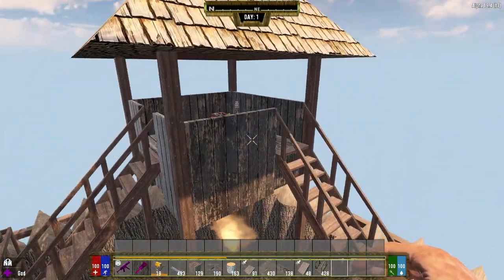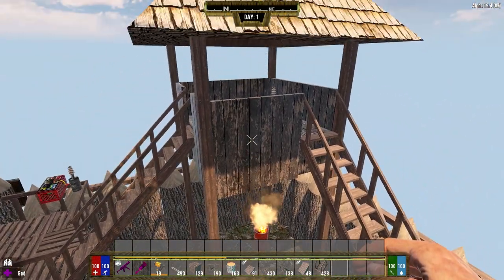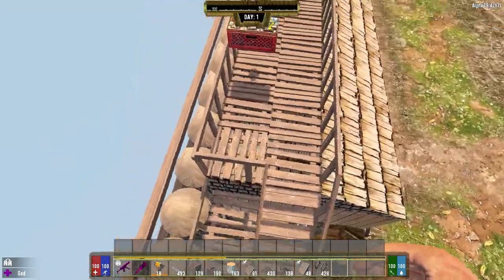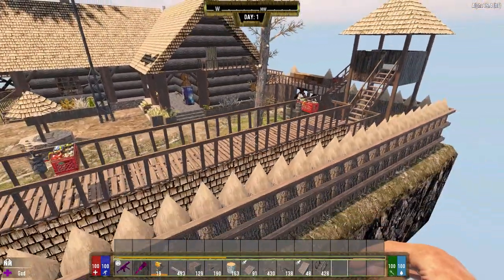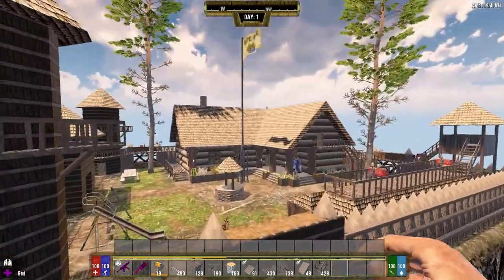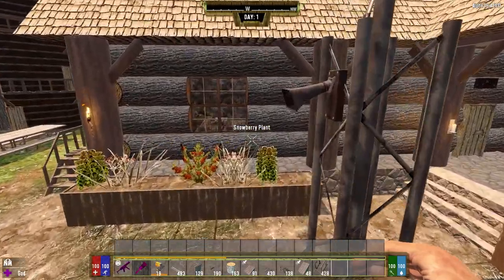I removed the hay bales that you could climb to get up. I painted the tower here a little bit — just a little detail to add some separation in color — and then added the gangplanks up here for the two guards to stand on. Inside, I've done a bit of renovation but not a lot — mostly just updating the look.